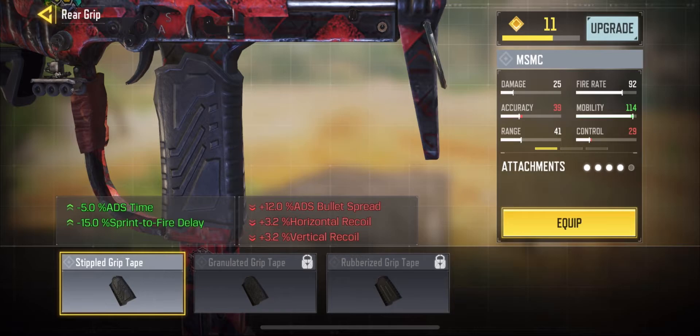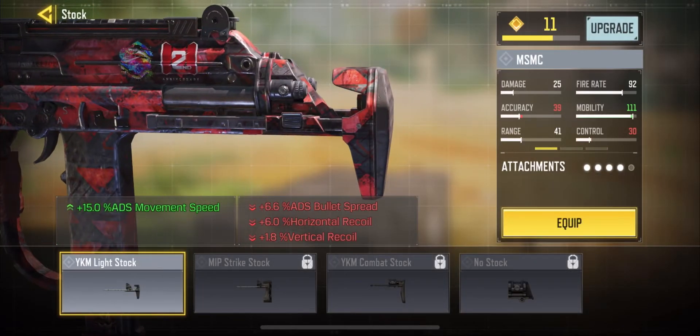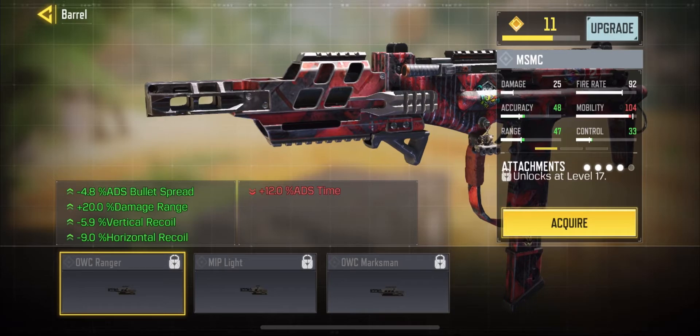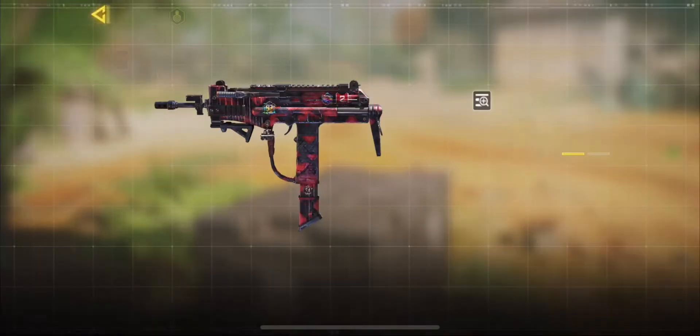As you can see we're going to be using the MSMC, which is probably one of the fastest shooting guns I've ever used. Every single time I see an enemy and go to kill them, it literally empties out a mag every single time, so you have to run over the body, which means we get tagged and the game doesn't last as long.